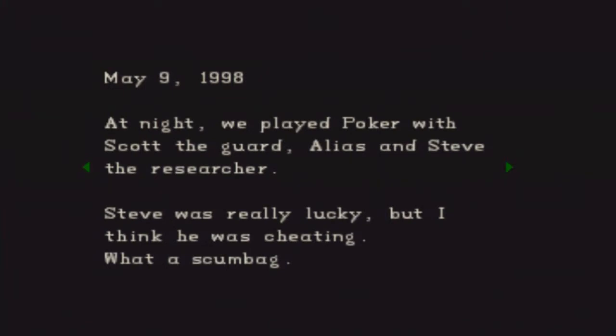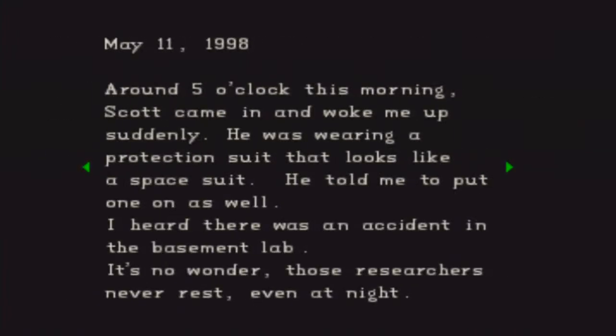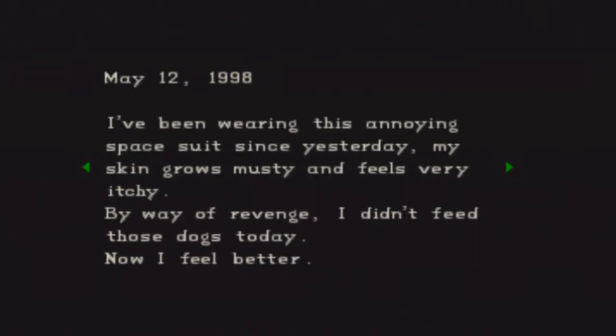'May 9th, 1998. At night we played poker with Scott the Guard, Alias, and Steve the Researcher. Steve was really lucky, but I think he was cheating. What a scumbag. Today a high-ranking researcher asked me to take care of a new monster — looks like a gorilla without any skin. They told me to feed them live food. When I threw in a pig, they were playing with it, tearing off the pig's legs and pulling the guts out before they actually ate it. May 10th, 1998. May 11th, 1998 — around 5 o'clock this morning, Scott came in and woke me up suddenly. He was wearing a protection suit that looked like a space suit. I heard there was an accident in the basement lab. It's no wonder those researchers never rest, even at night. May 12th, 1998. I've been wearing this annoying space suit since yesterday. My skin grows musty and feels very itchy. By way of revenge, I didn't feed the dogs today. Now I feel better. May 13th, 1998. I went to the medical room because my back is all swollen and feels itchy. They put a big bandage on my back and the doctor told me I did not need to wear a space suit anymore. I guess I can sleep well tonight. May 14th, 1998. When I woke up this morning, I found another blister on my foot. It was annoying and I ended up dragging my foot as I went to the dog's pen. They have been quiet since this morning, which is very unusual. I found that some of them had escaped — I'll be in real trouble if the higher-ups find out.'